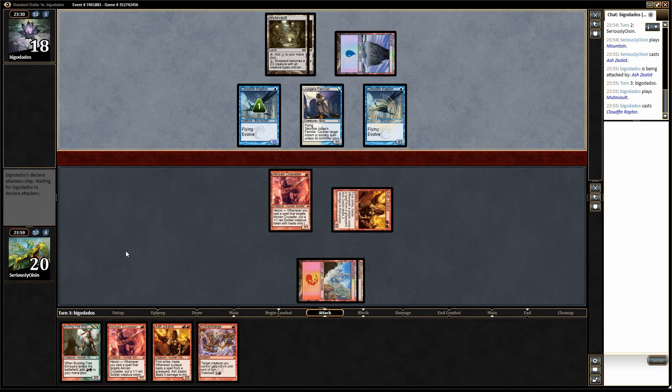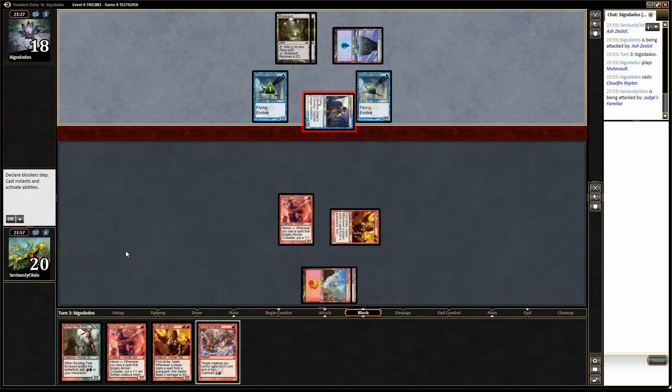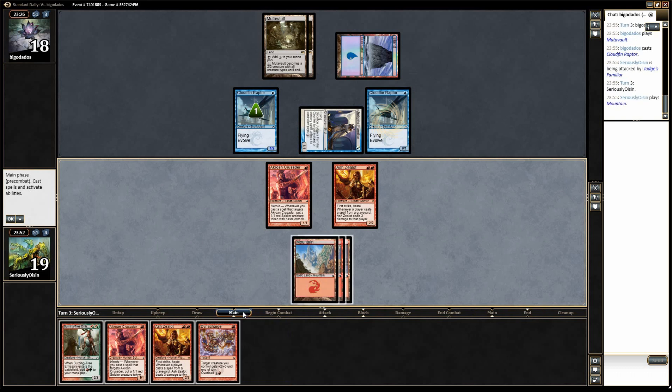Could see an attack with this Mutavault, but that seems really sketchy. Okay, that's no problem. He's leaving back a Mutavault on blocks. So we've got options on how we play this. Smart move seems to be Burning Tree, Ash Zealot — attack with both Ash Zealots. I think that's the play I'm going to make.